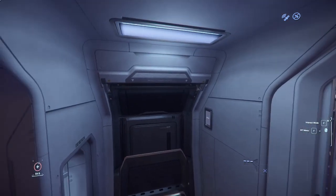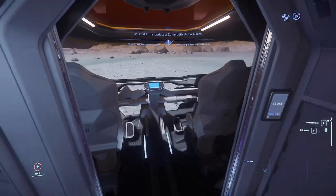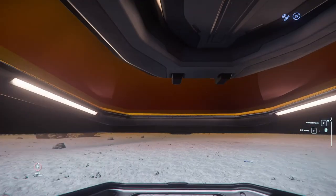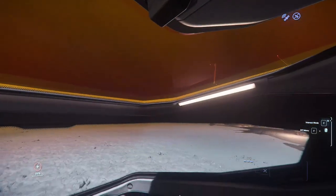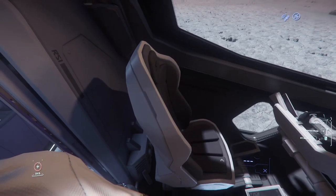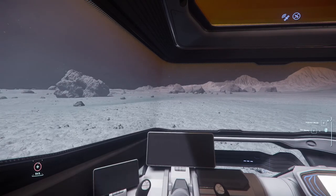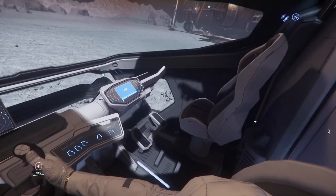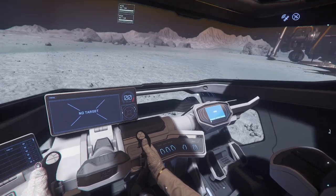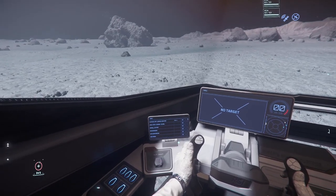Up next is the front area — it's a lot more sleek. I like the fact that the shade is really cool and it kind of fades into the front windshield, so that's pretty cool. It looks really nice. The standard buttons for your vehicle — standard buttons, I don't see anything special here.